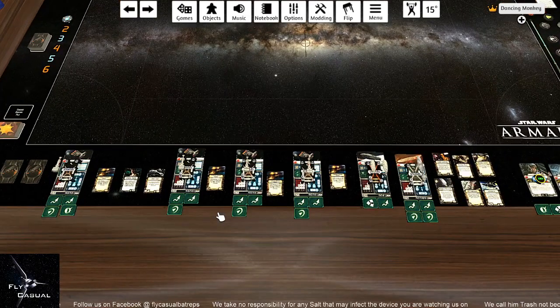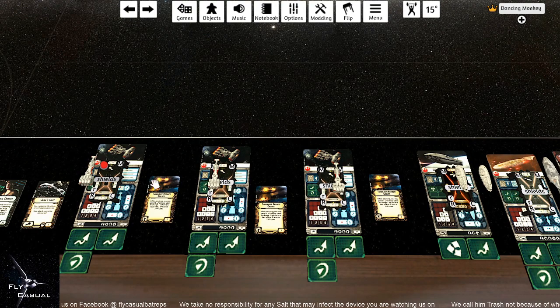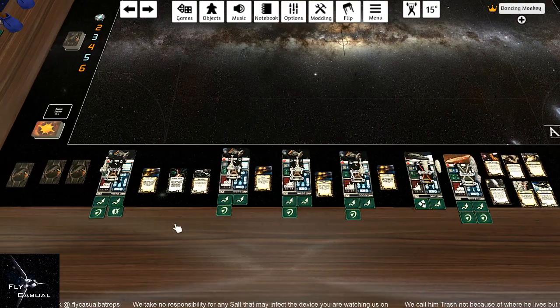One thing you do not want to do when you spawn your ships: there's a Shields button on the base. For the love of god, do not push it - it will just create a lot of issues. You push the Shields button only once you have deployed your squadrons.